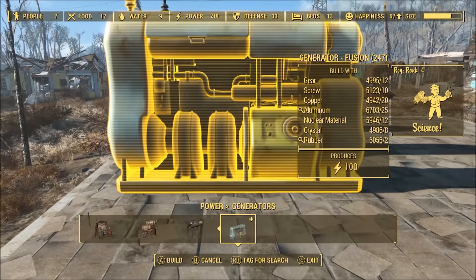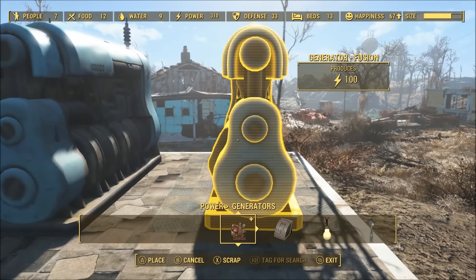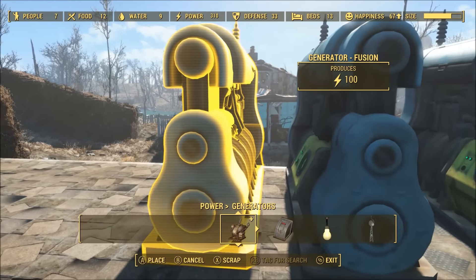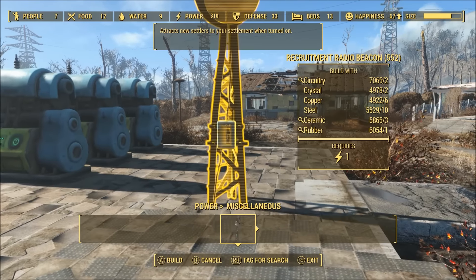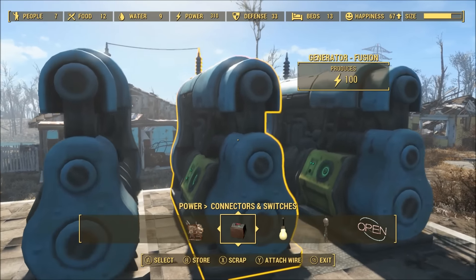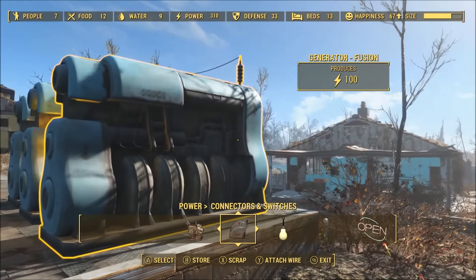While many of the additions or new settlement building structures are designed to spruce up the appearances of your settlements, there are some useful assets featured in the Wasteland Workshop DLC. For example, there's the fusion generator, which may look very familiar from the vanilla game. It can provide 100 power to structures that require power, which is leaps and bounds above the standard nuclear power generator. It does require a Science perk level of 4, so you'll need to be at least level 39 to 41 to use it.